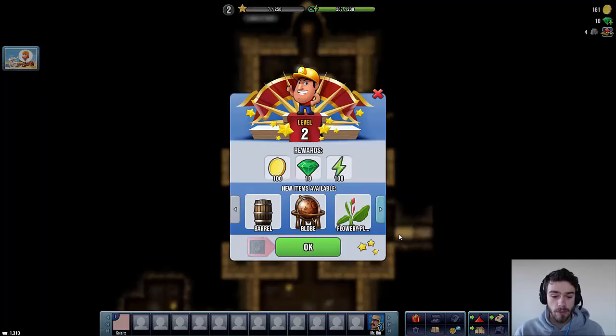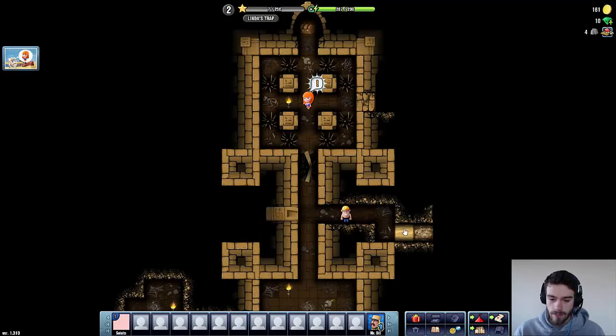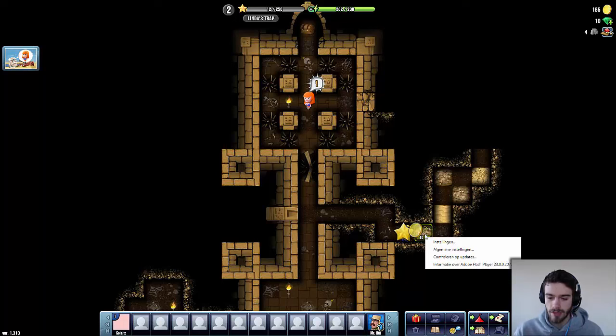We just leveled up! We got 100 coins, 10 gems, and a lot of energy. Also a ton of new items which you can build in our base — a lot of flowers apparently, but the Zeglopa and the Barrel are very useful items. Let's move on here and see if we can reach Linda.